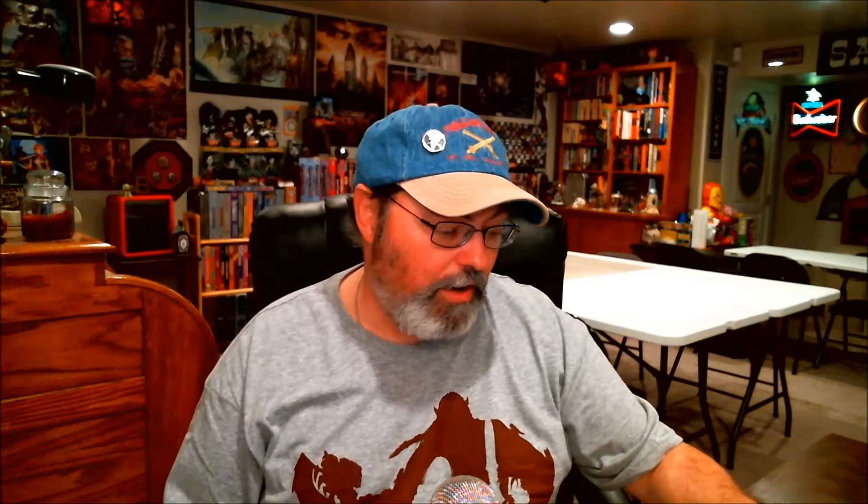I9, the Day of Al-Akbar. Again, this is another Arabian Nights, ancient Egypt type of setting, and it's for character levels 8 through 10. It's talking about a Sultan in the capital city of Kaibar. I've never played through this one, but my guess is it could tie in at the end of the Desert of Desolation series — the character levels would line up and it's all the same type of setting. When I do my Greyhawk campaign, maybe I'll do the Desert of Desolation series and then tie this one in at the end.